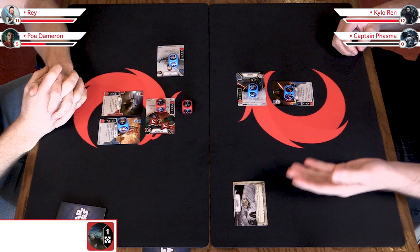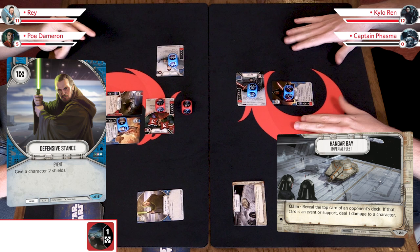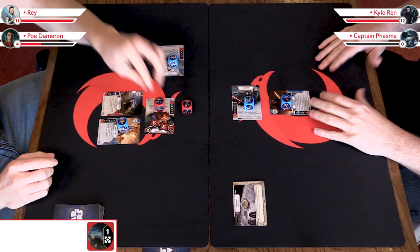So you did your action. My action: I'm going to claim the battlefield again. Reveal the top card and hope for some luck. It's an event — so we'll do one damage to Poe, taking him to seven. If I can get lucky and call the right color next turn, I'm feeling medium okay about this. You're checked out of the turn having claimed the battlefield. I'm going to take an action to gain a resource. I don't have any cards or anything left to activate, so I'll pass and we go to the upkeep phase.